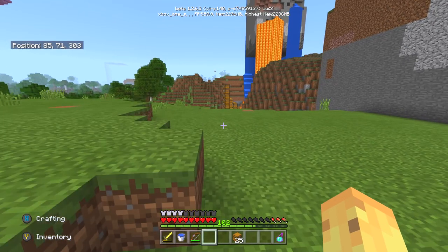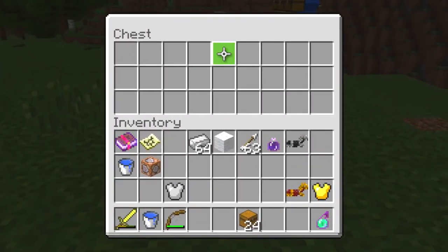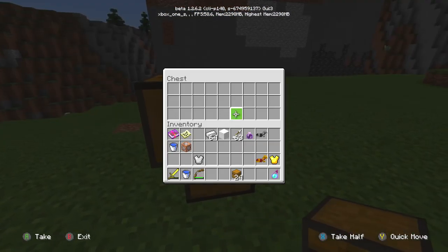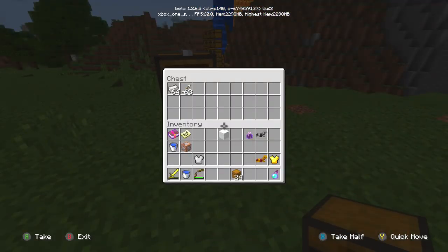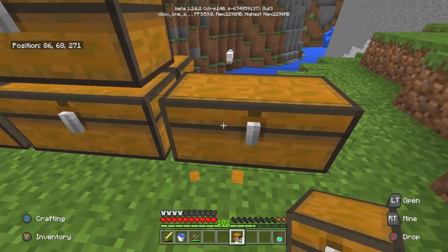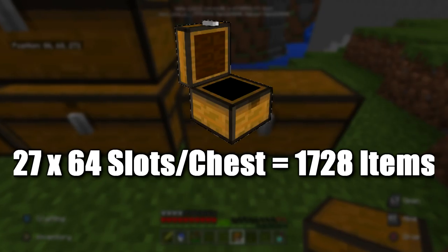Now, what if we work out how many item slots all those chests could contain? There are 27 slots in a Minecraft chest — you can count them: it goes 9 wide and 3 deep, that's 3×9 = 27 slots. Multiply that by 64, which is the maximum number of individual items you can put in a single slot — iron, arrows, or anything that stacks, even chests themselves. So every single chest block holds 27×64 = 1,728 item slots.